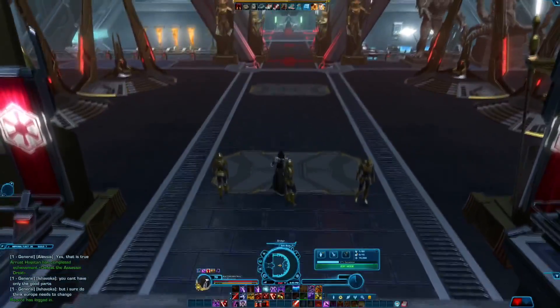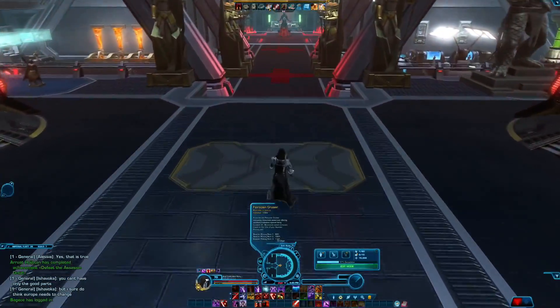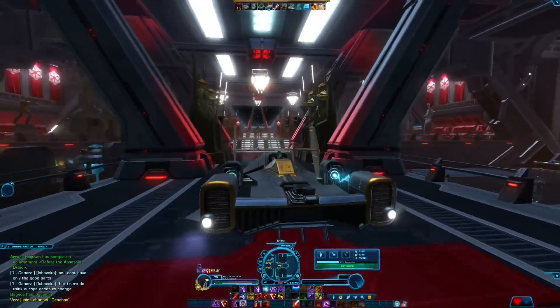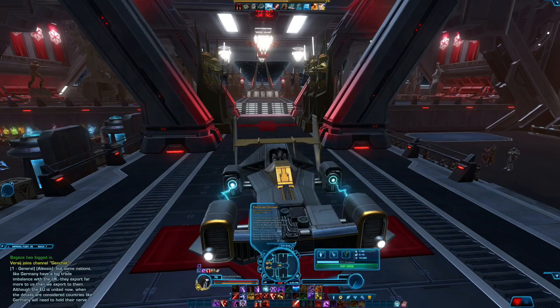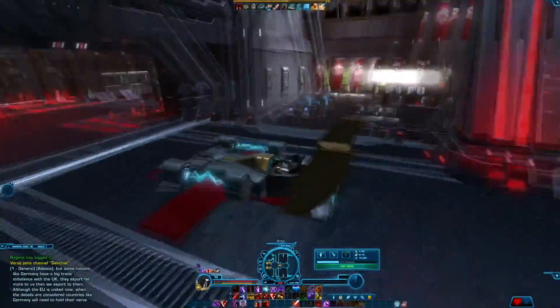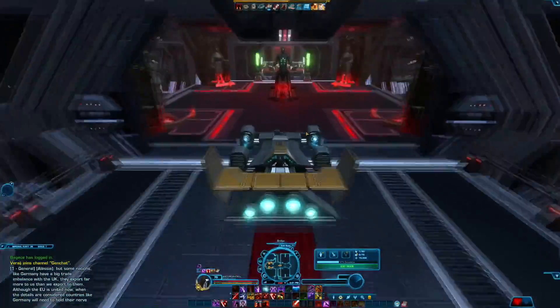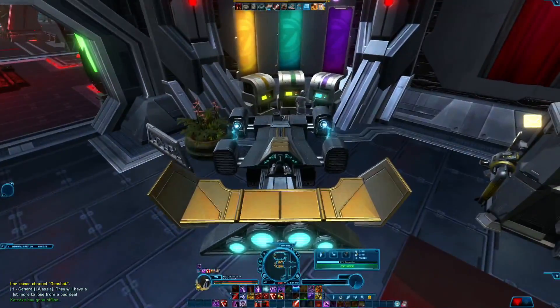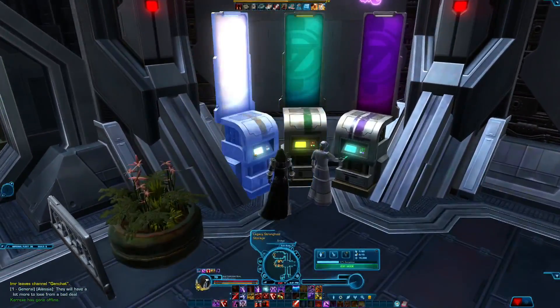What we'll do is move over to my legacy cargo hooks and I want to show you guys my collection of companion gifts. If you haven't seen this mount already — I did post this on Twitter — it's called the Fyrosian Cruiser. It looks really cool, a very unique mount that I found in a tier 4 crate. There's nothing else really like it.